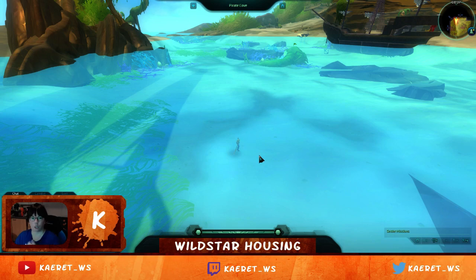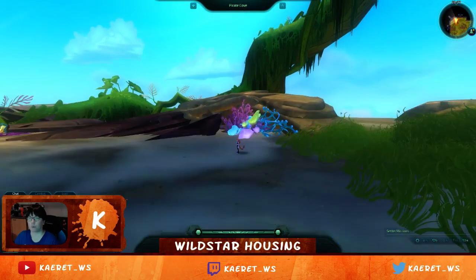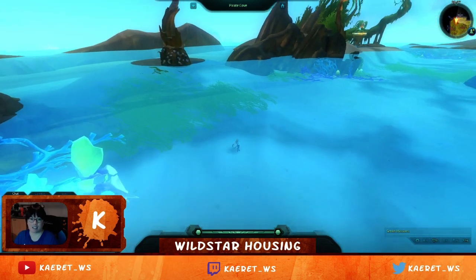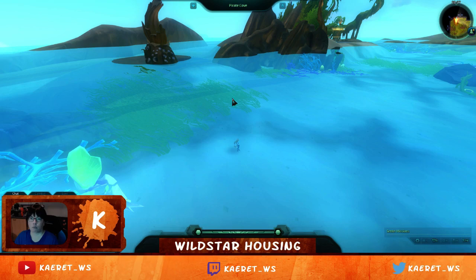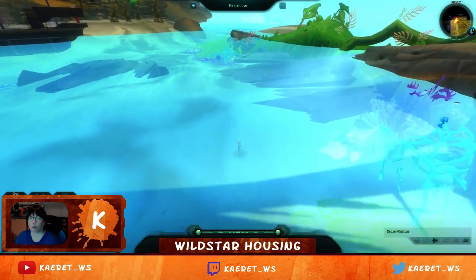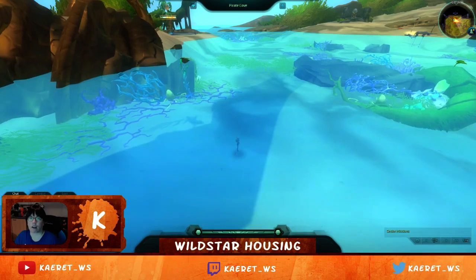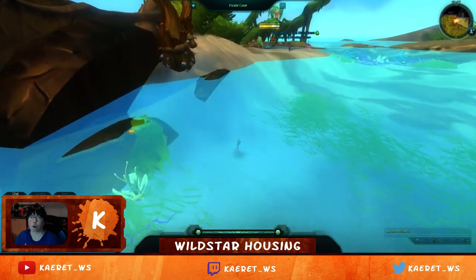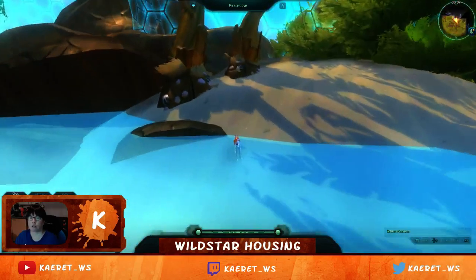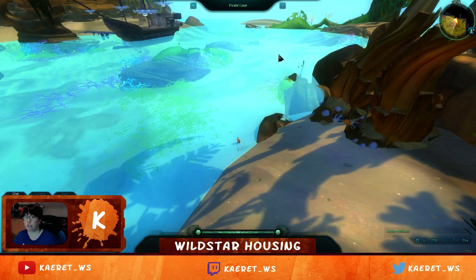Of course if you adjust your camera angle a certain way it kind of disappears, which is a little weird. It's static with no animation since it's a goblet. But it's awesome for this kind of water feature — it's see-through, the right color, and you get that illusion your character is in the water. A lot of people will use it for smaller water features like ponds, or even tubs. It's a little different than if they'd just used layered glass, which used to be the go-to for large areas.